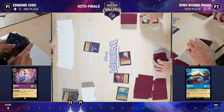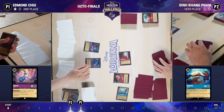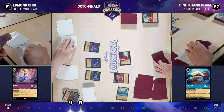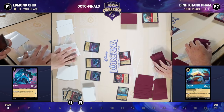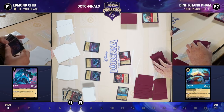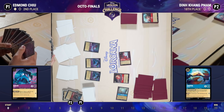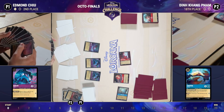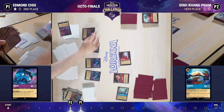Interestingly, Din is not playing the eight-cost uninkable Sisus. While they can serve as great removal against lower-strength characters — especially paired with Ice Block — they're also three-lore characters you can hit with the Dime to finish games faster. Edmund is accruing so much card advantage with these Rabbits, bouncing back and forth with so many cards in hand, potentially able to expend resources at a negative rate because the opponent can't keep up — every Flaversham that hits the field is immediately removed.